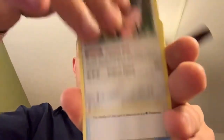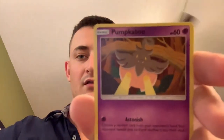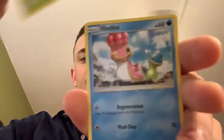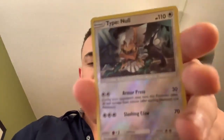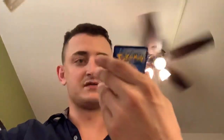Crimson Invasion. Code card. Four card trick — metal energy, Miltank, psychic memory, Haunter, Haunter, Swablu, Pumpkaboo, Carbink, Exeggcute, Weedle, Shellos — Type: Null reverse rare and Exeggutor holographic rare — very nice, very nice!